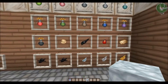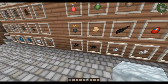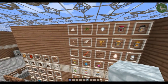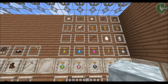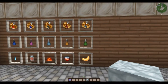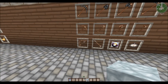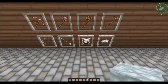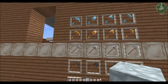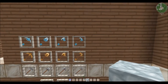Here are some miscellaneous items: all of our dyes, our coal and charcoal, some of our seeds, a feather, your emerald, sticks, and blaze rods. We have some of our enchanting materials, enchanting bottles for drinking, and our splash potion bottles — very nice. Here we have all our tools — our bow and arrow, clock and compass, wooden tools, stone tools, iron tools, gold tools, and diamond tools. There's your pickaxe, shovel, axe, and hoe.